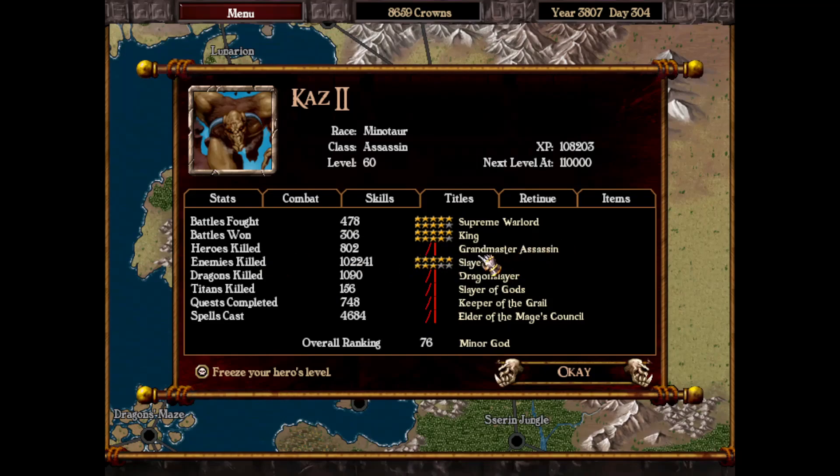Grand Master Assassin - we are a Minor God now. Demigod and now Minor God, so these titles are getting more and more intense as we go along. There are only four of them left - two of which we are going to get in this very episode.